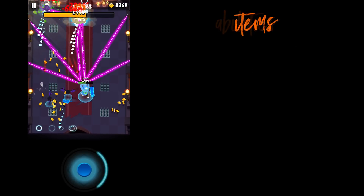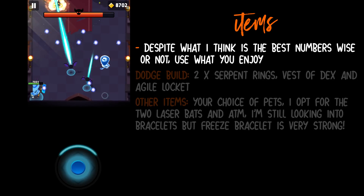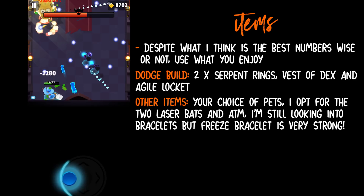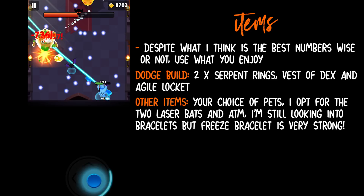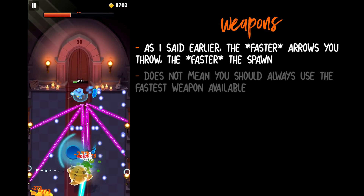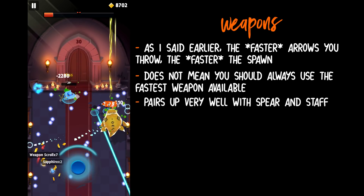Next, the best items for Meowgic. I'm a huge advocate for playing what you love most, but in my opinion Meowgic works best with a full dodge build: Vessel of Dexterity, two Serpent Rings, and Agile Locket. I'm currently studying how dodge works, but I do believe it is an extremely powerful stat. All in all, use what you love most. With weapons, the more arrows you produce, the higher the spawn rate — but this does not mean you should use the fastest weapon, the Saw Blade. Meowgic pairs up very well with the Spear and Staff.